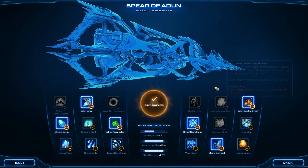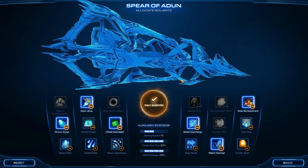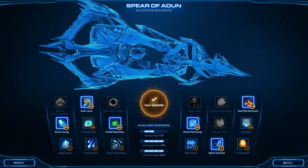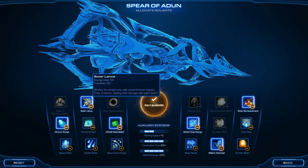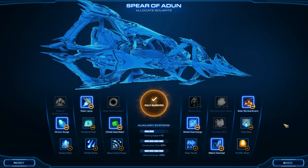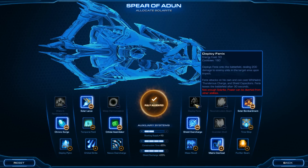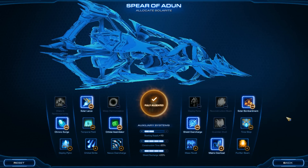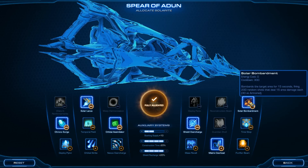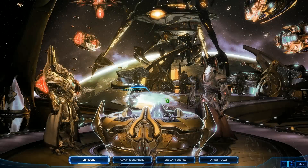It looks like I've got everything set up. I did just practice this mission, but I think I've got it under control. Chronosurge is great — you just want to use it two or three times before you lose it. Solar Lance can help you nuke waves if you're going to have trouble on a specific side, but otherwise don't worry about it. Orbital Simulator is fantastic. Shield Overcharge is fantastic. And I'm going to go with Solar Bombardment this time around — it can just nuke down an entire wave and it's on a cooldown. It doesn't utilize any energy on the Spear of Adun, so why not?